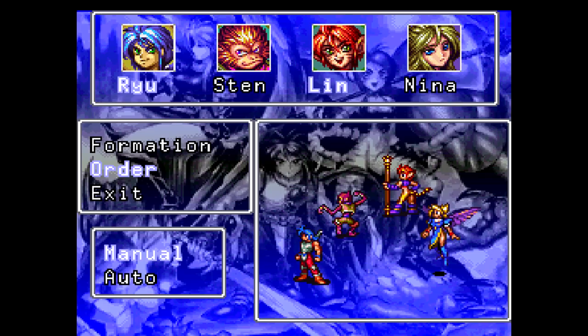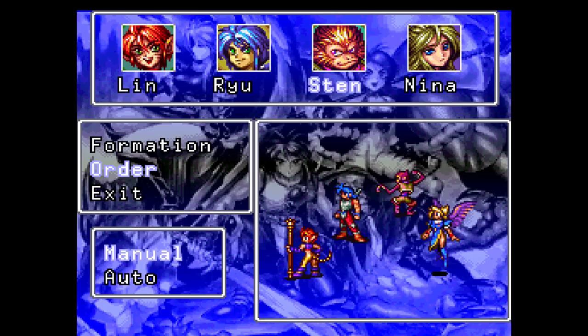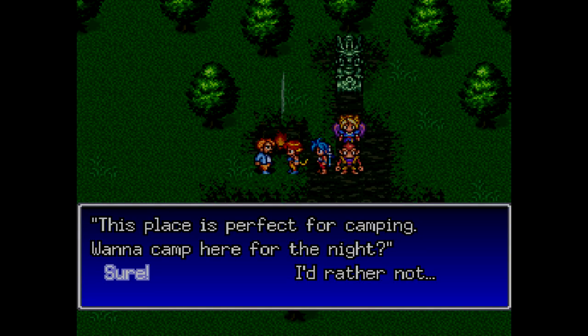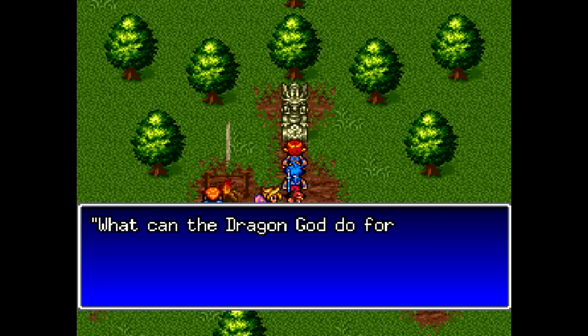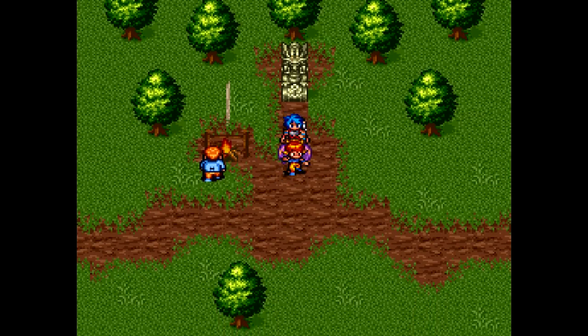I want to change my party order. I actually want Lin in the lead of my party because I definitely don't want Sten or Nina to potentially die here. If Lin dies, that's not the end of the world. But when you're in one of your Shaman fusions, if you take too much damage, you'll lose your fusion and have to go all the way back to Township to get it back, which I don't want to do. So let's actually just make a backup save here and continue onward.